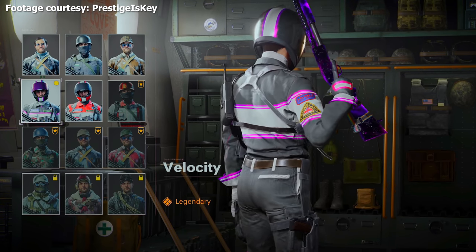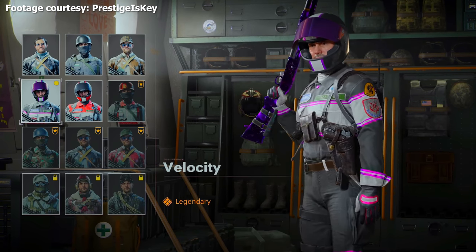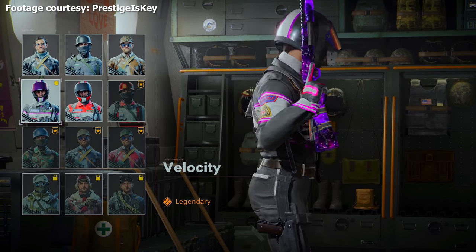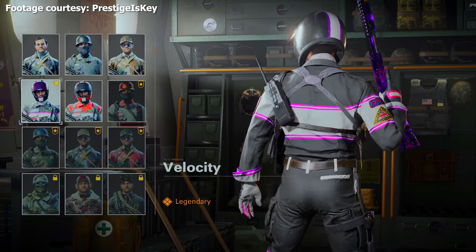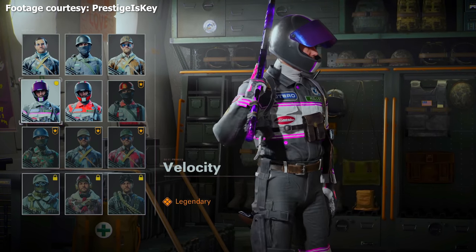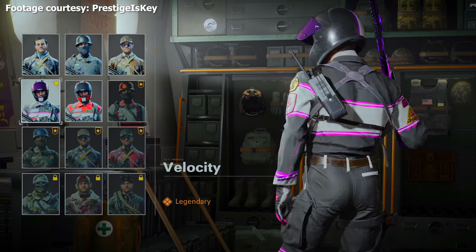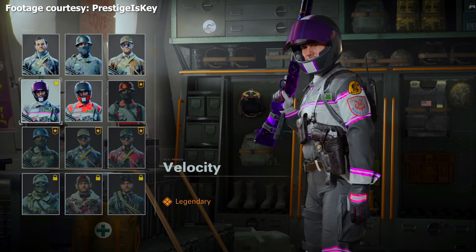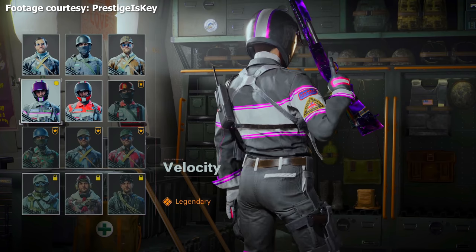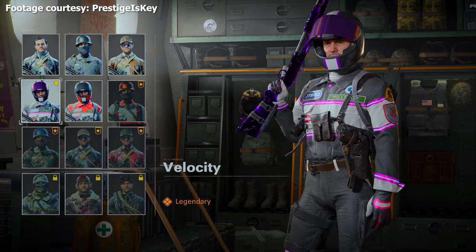Similarly, there's the Velocity Beck skin, exclusive to Sky Broadband customers via a redemption code. Sky Broadband is only available in the UK, so this is limited to a very small subset of players. Similar to the Comcast situation, you request a code from the ISP and input it the same way. This is actually the first one we see that's made it to eBay, selling for hundreds of dollars for a simple uniform — absurd pricing for something I don't even use, but there's clearly some demand.